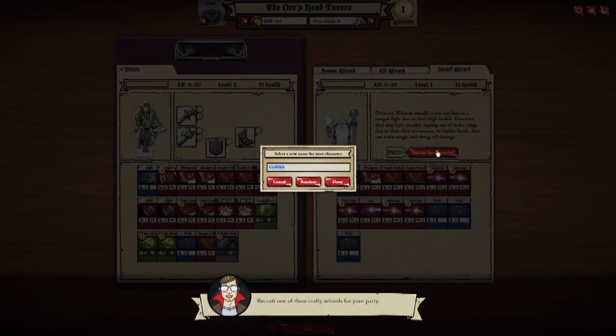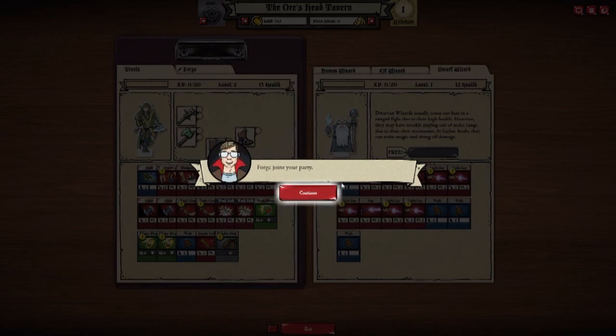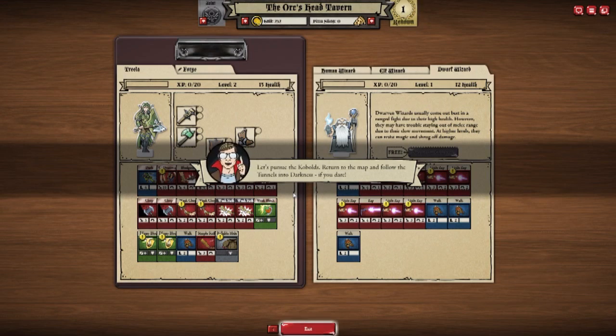Dwarves are great ranged fighters due to their high health, however they have trouble staying out of melee range. Well, I'll be keeping them back. I already have an elf, and humans are boring. Why don't we just do this - a dwarf. Wizards are long range attackers and can develop powerful magic, but they are fragile fighters. Let's pursue the kobolds and return to the map and follow the tunnels into darkness if you dare.